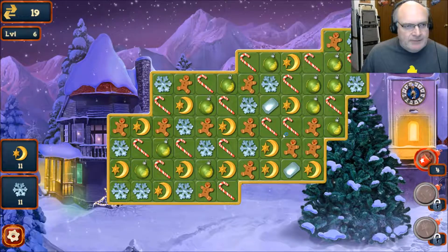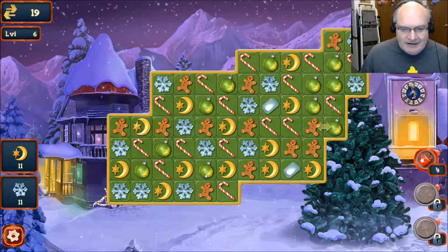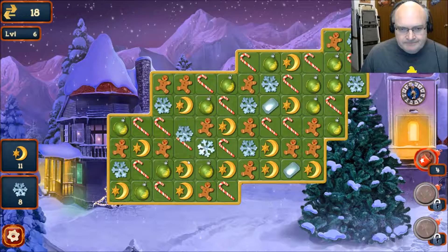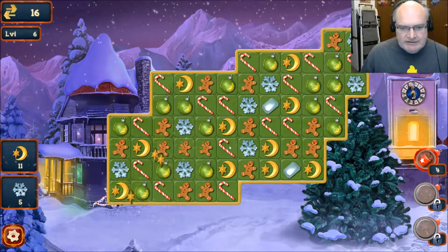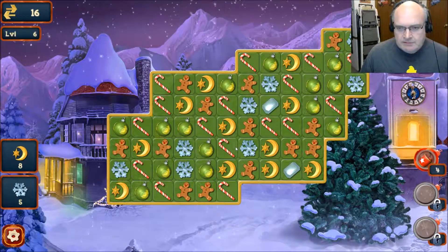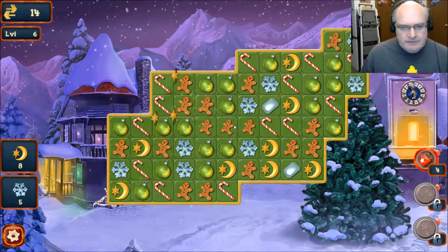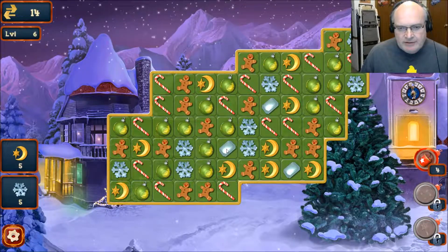I forgot I had a goal — I got to get the moons and the snowflakes. Let's see if we can do this without running out of moves since I really wasn't paying attention. Not really happening for me. We can do that. We got a gem with that.